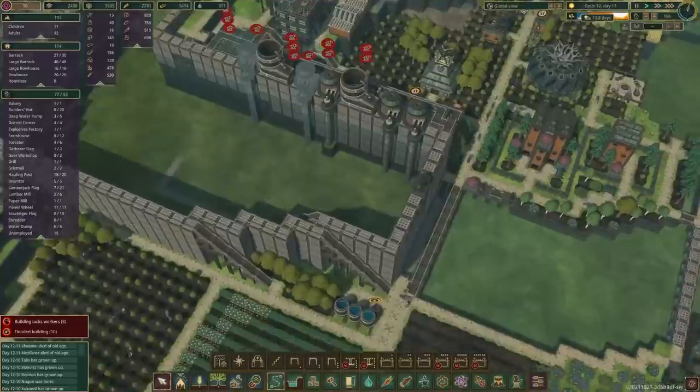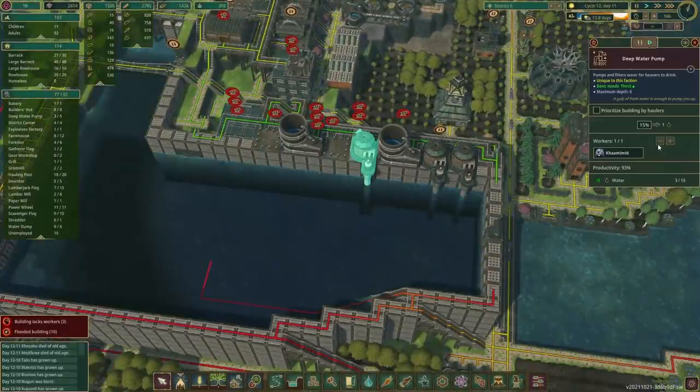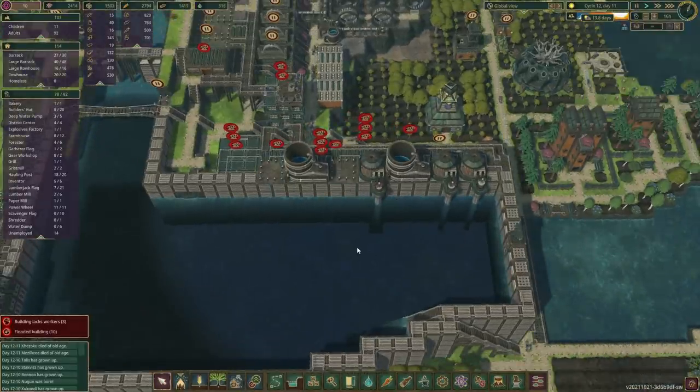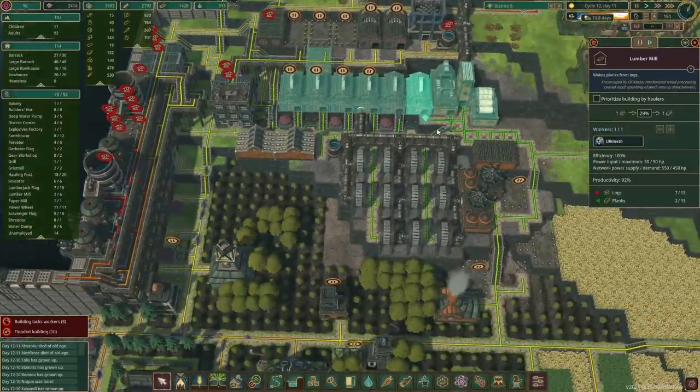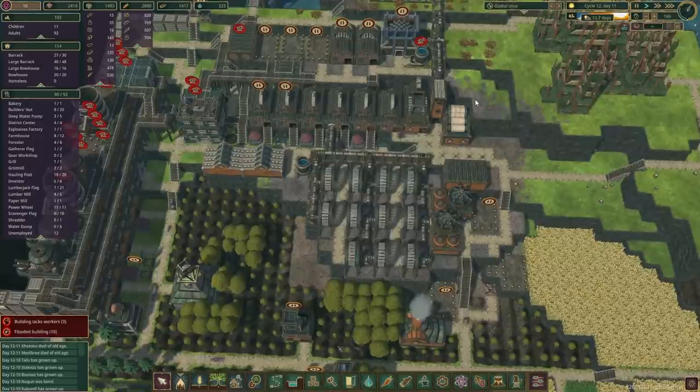A few inventor shops going up as well. You are filling them up slowly but surely. Slightly higher priority for at least one of them. Power-wise, let's see how much power we're producing — 550. So that means we can unpause two more. Paper — not enough.